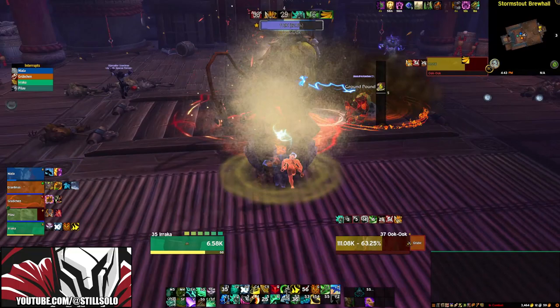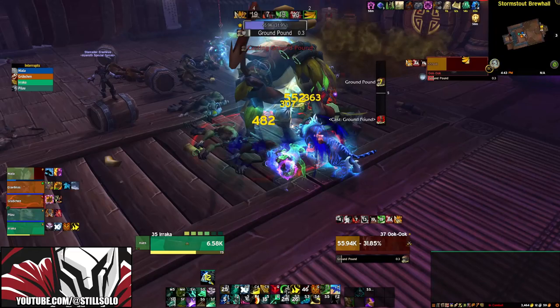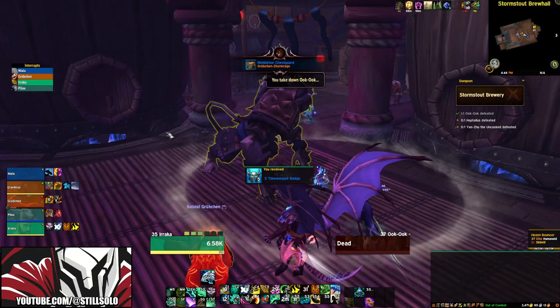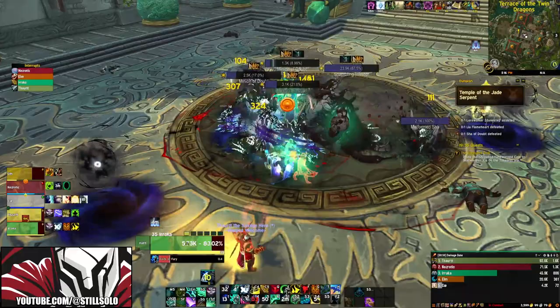When it comes to your stats, generic stat weights are kind of an outdated way of determining gear upgrades. Instead, you want to sim your character using a combination of SimulationCraft and Raid Bots. Both of these tools will provide you with the most accurate way to determine if something is an actual upgrade for you. This advice is mainly focused on max level players — if you're still leveling, just focus on swapping out gear when you find something with a higher item level. Don't know how to sim your character? I've got a video right here that will explain how to do that.